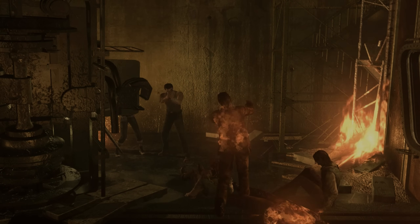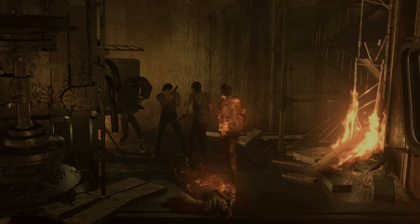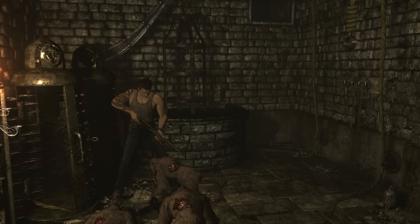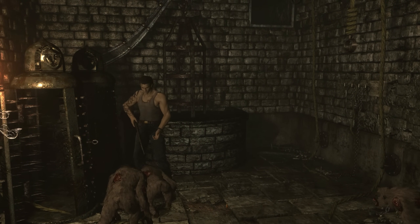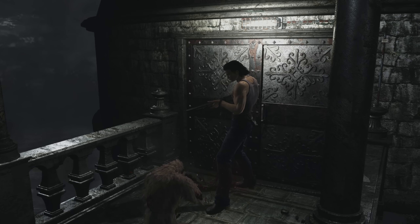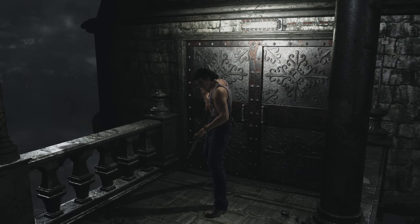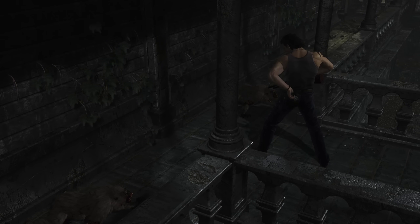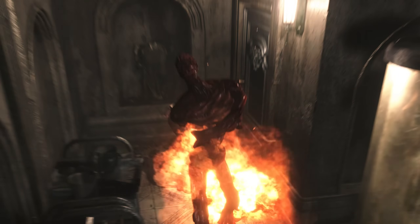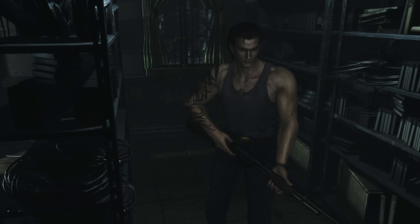Frustrating is a word that comes up often when I think about Resident Evil Zero. There are a number of returning enemies along with some unique ones, and some of the most frustrating in the series. One of those being the Eliminators — those annoying little monkey enemies. They hit hard and fast, and for small creatures can take a fair amount of damage. It's really easy to get caught in a stun lock where a couple of them constantly swipe at you, and they are tough to dodge. Then there are the Leech Men — while not as frustrating, I do hope you save your Molotov cocktails or napalm rounds for those ones, otherwise they take quite a while to take down.